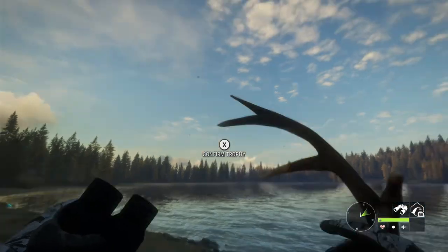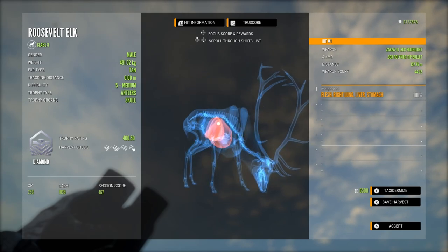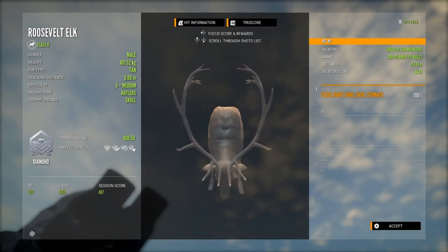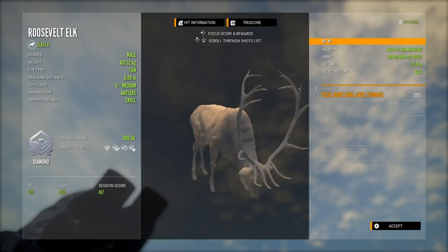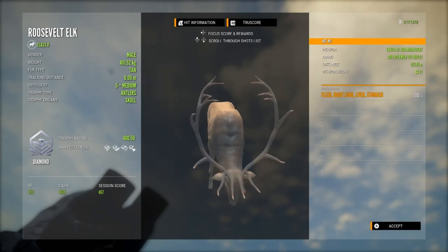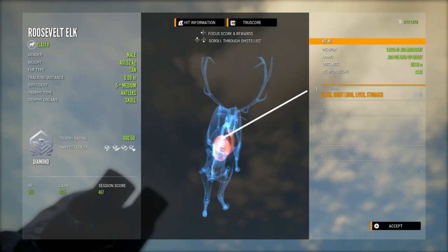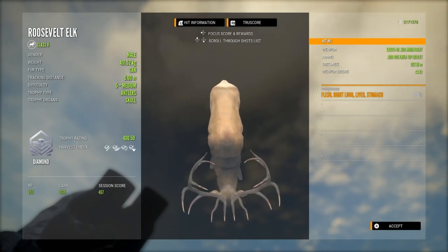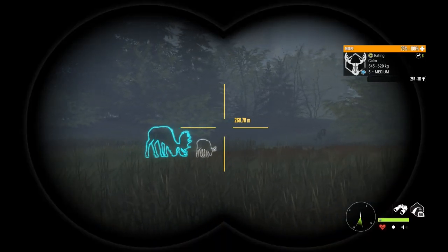That shot was pretty much exactly where I wanted it — back of the lung going through the liver into the stomach. It's a really gorgeous elk; I really like this rack, something about it looks elegant. I always get excited when I see these guys. I've only got one piebald bull in the lodge at the moment — I did find a nice piebald a few weeks ago but the host kicked me before I could get a shot on it. But that was a really good start to the server.